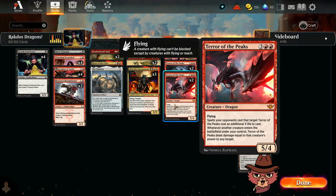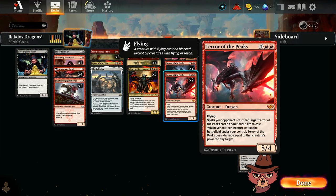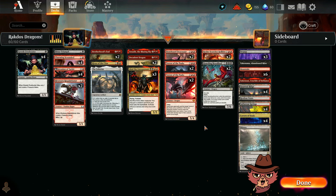Another new one: Terror of the Peaks, which is apparently a reprint, so I got pretty lucky — I didn't have to craft all four of them. I happened to have two from an older set. We do have all four Terror of the Peaks packed in. It's a five-mana 5/4 dragon with flying, and spells your opponents cast that target Terror of the Peaks cost an additional three life. Whenever another creature enters the battlefield under your control, Terror of the Peaks deals damage equal to that creature's power to any target. That's a pretty ridiculous ability, especially when we have so many chunky dragons packed in.